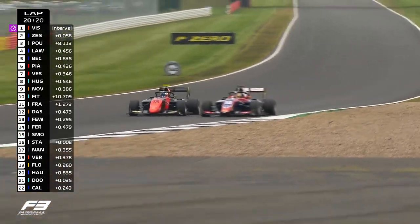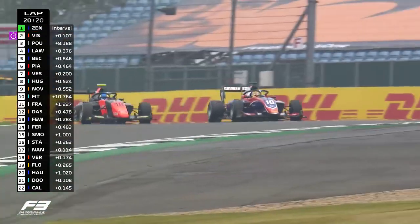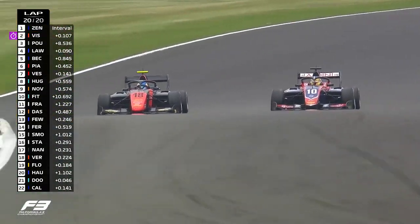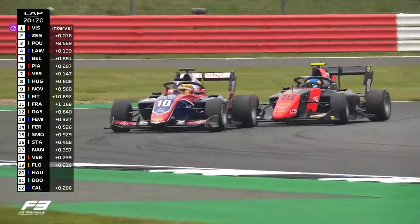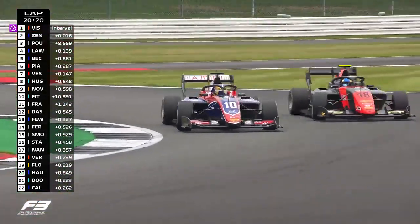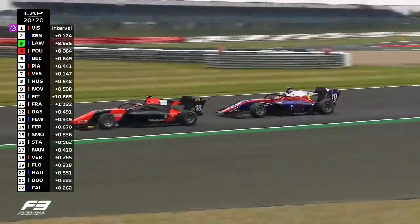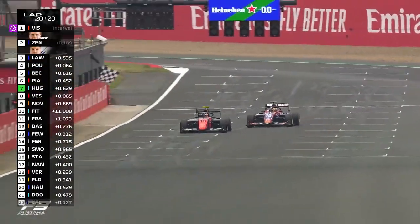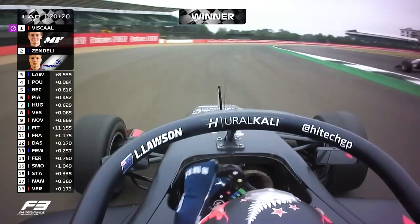Zendeli is going to make his one move — he's trying to come back, trying to go around the outside. Zendeli looking to take back race victory, side by side to the line. On the left-hand side is Fiskal; Zendeli has the inside line and gets the lead back, but hasn't made the corner the way he'd have wanted to. Who's going to win this drag race to the line? Incredibly, it's going to be Ben Fiskal, who takes his first win in Formula 3. What a finish — spectacular stuff from Ben Fiskal.